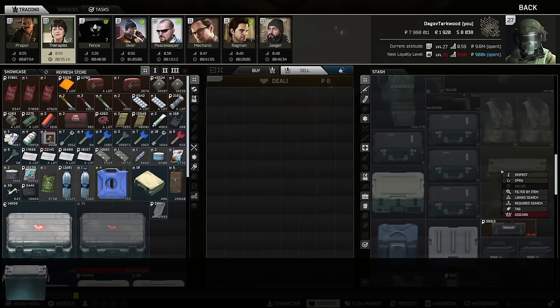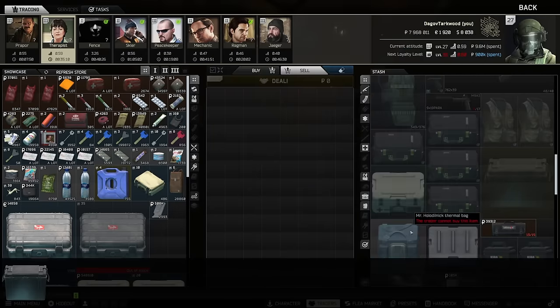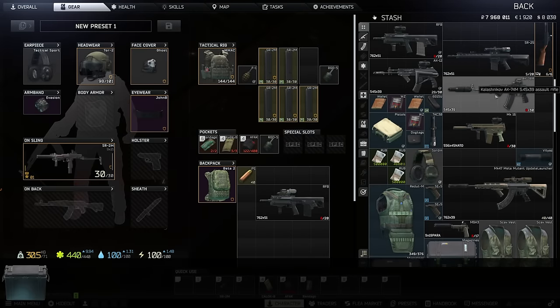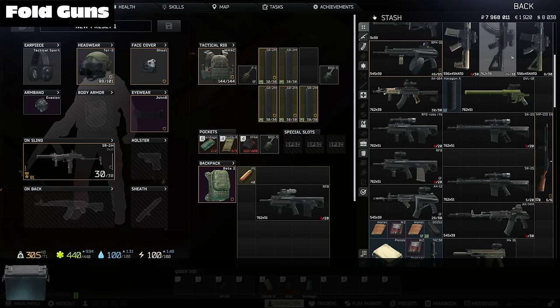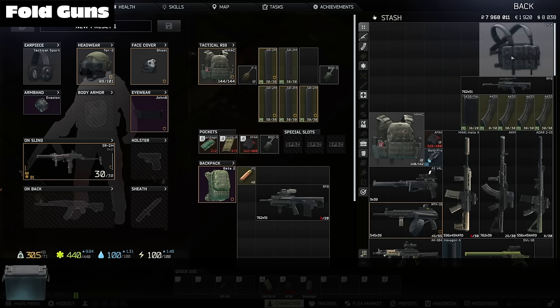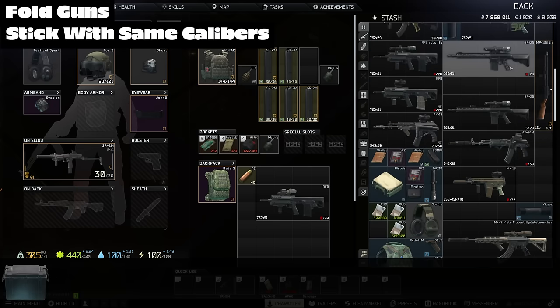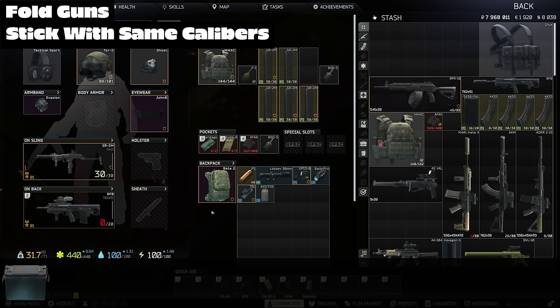I'd also recommend selling most of your items to the traders and not really hoarding waiting for the flea, unless you know you'll be there soon. And if you have trouble parting with your guns like myself, there are some essential tips to maximize your space. Make sure they are folded — I know it's obvious, but I literally just forgot. If you can, try sticking to only a few calibers so you can focus on getting nice with those. It'll also reduce the amount of mags and ammo you need to hold, thus freeing up space.